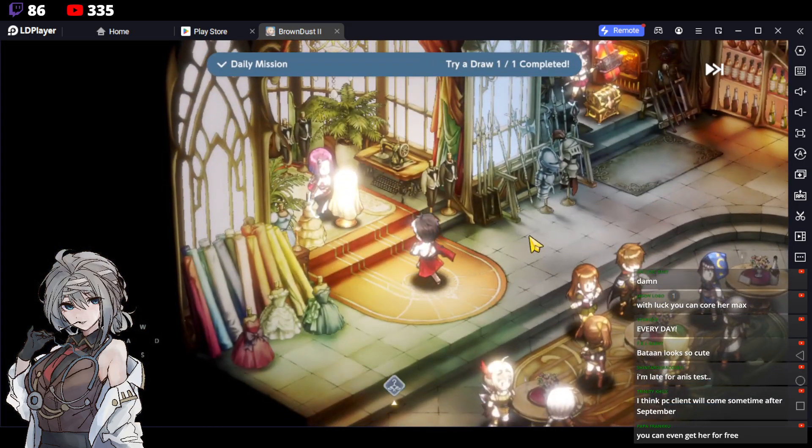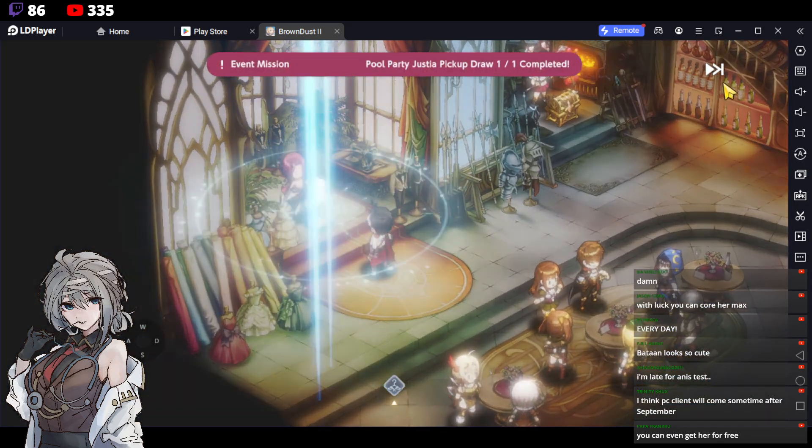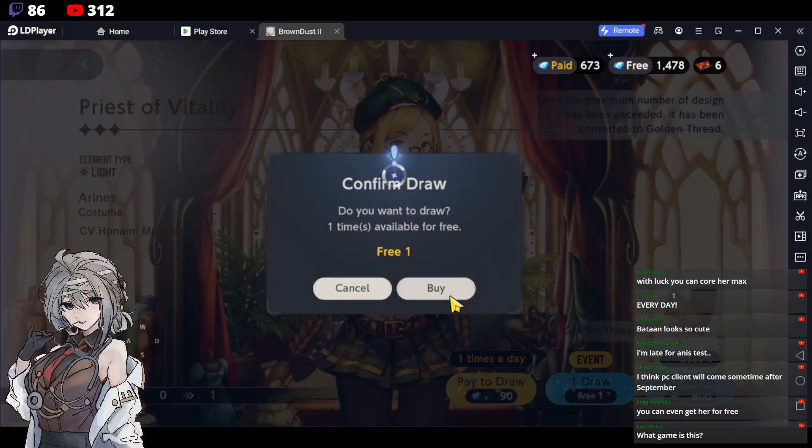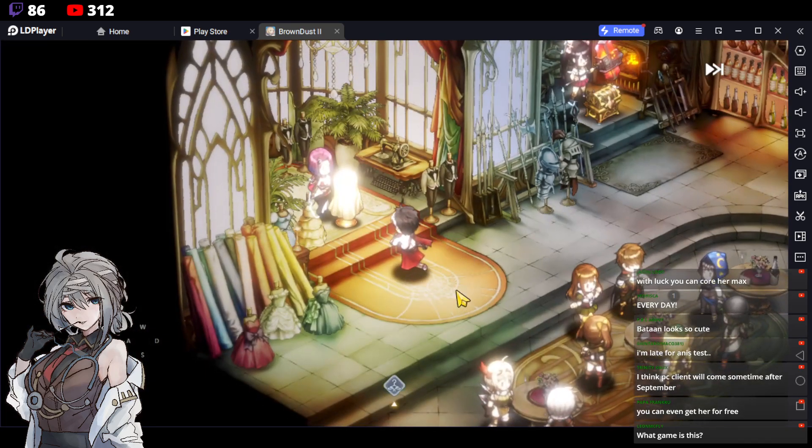You're going to get your free pulls during the summer event and all these units. Let's do some pulls today — don't forget we get to do two free pulls on the unit banner as well as a weapon pull.